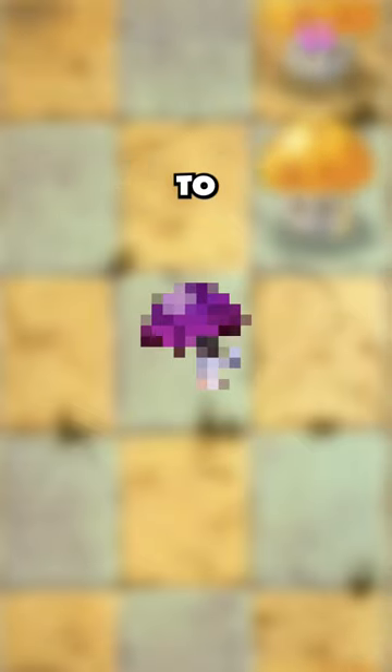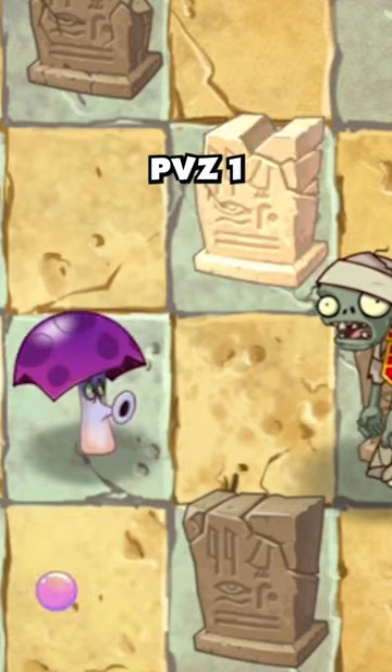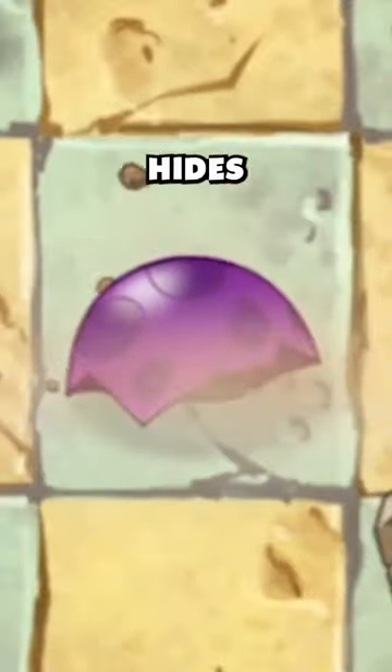A classic returns to Plants vs. Zombies 2 — it's the Scaredy Shroom. Our fungal friend from PvZ1 fires spores at zombies but hides when they get too close.